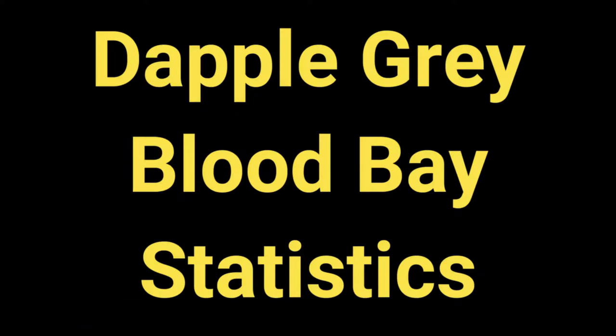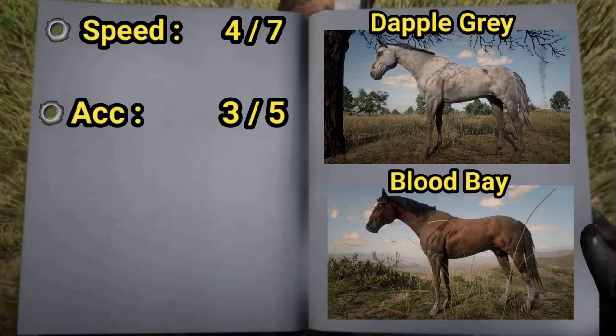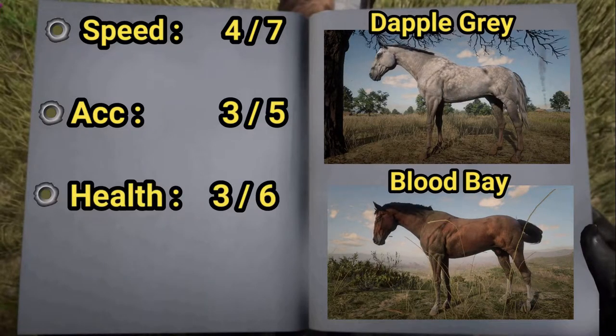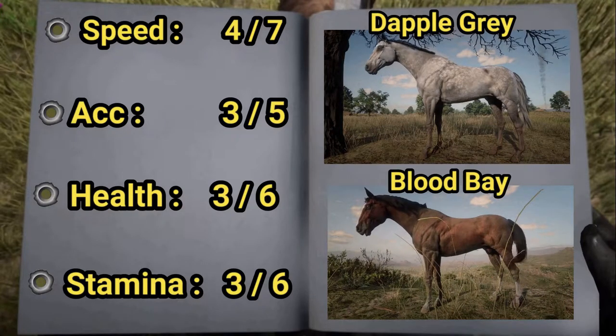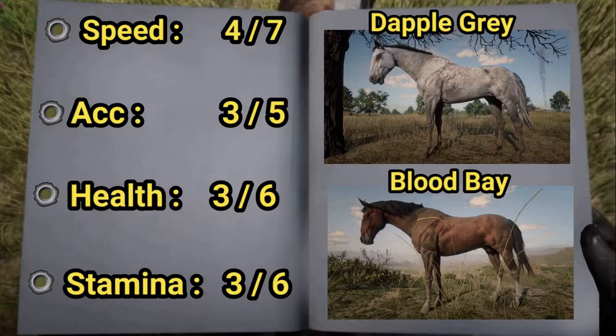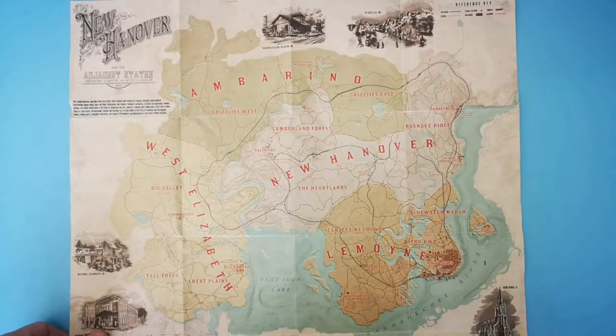Let's check out the dapple gray and blood bay stats. Speed 4, max at 7. Acceleration 3, max at 5. Health 3 and stamina 3. Both health and stamina will double up with full level bonding. A common dapple gray and blood bay thoroughbred cannot be purchased at any stables in RDR2.